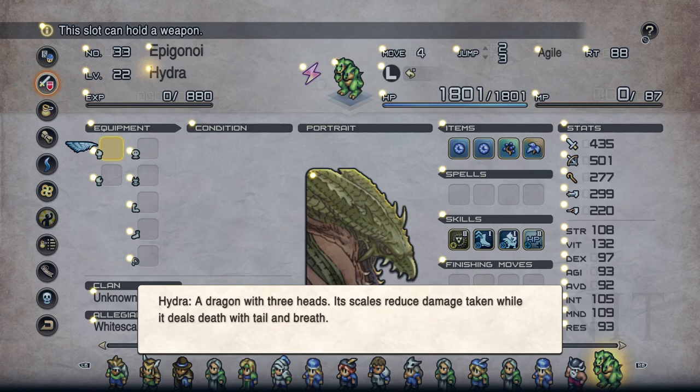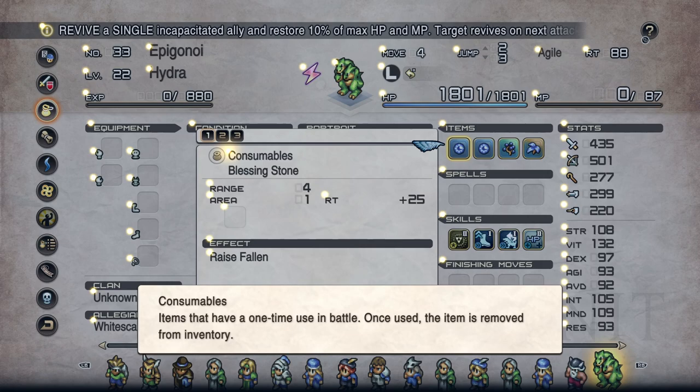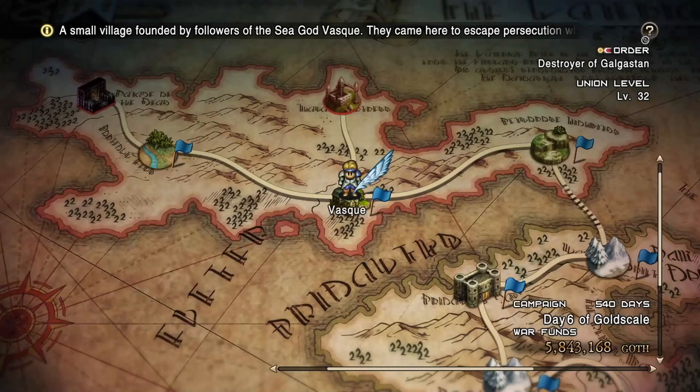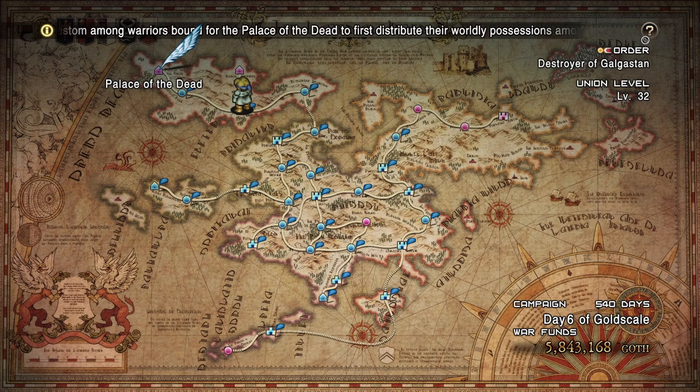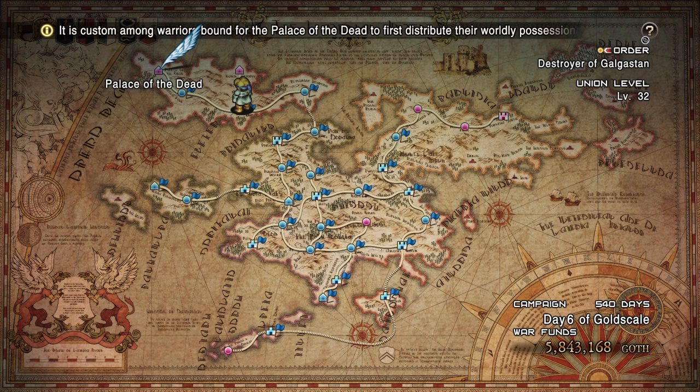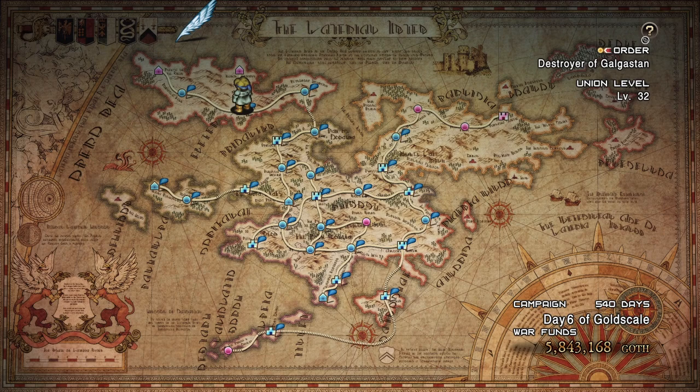It doesn't matter if it shows the element as thunder here — the lightning element class is what shows it's a hydra. For the dark dragon, if you don't have one yet, you go to Palace of the Dead and on floor five you can get the dark dragons. I'll show you some of the other requirements as we go since we're going to need Palace of the Dead anyway.